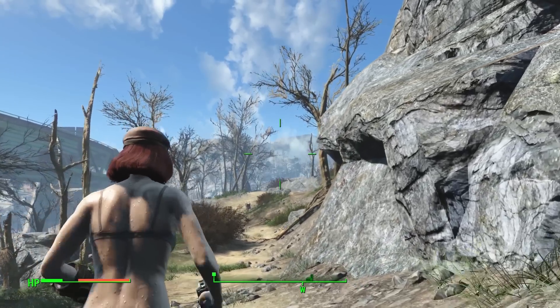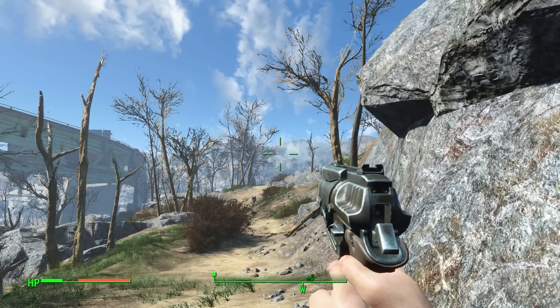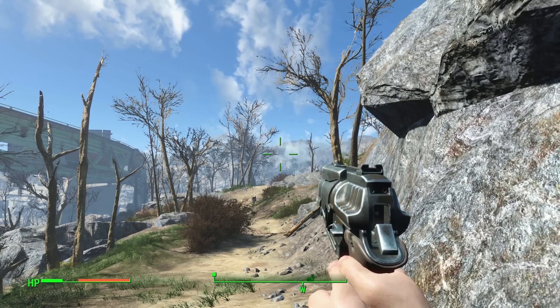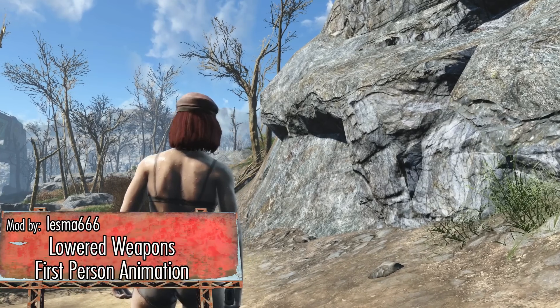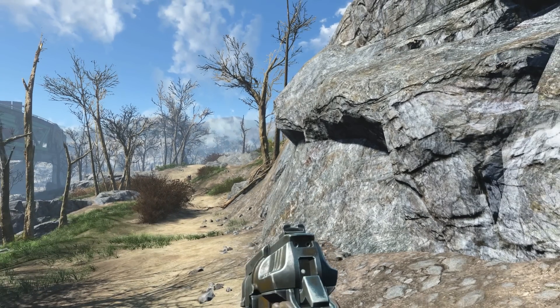All of these beautiful rocks right here, but my gun is always in the way, so I can't see all of that pretty rock on my screen in first person view. Lowered Weapons First Person Animation by Lesma666 changes how we hold our guns in first person view.